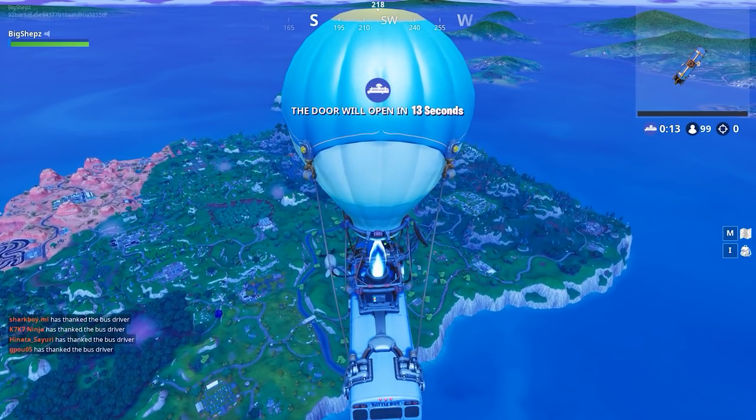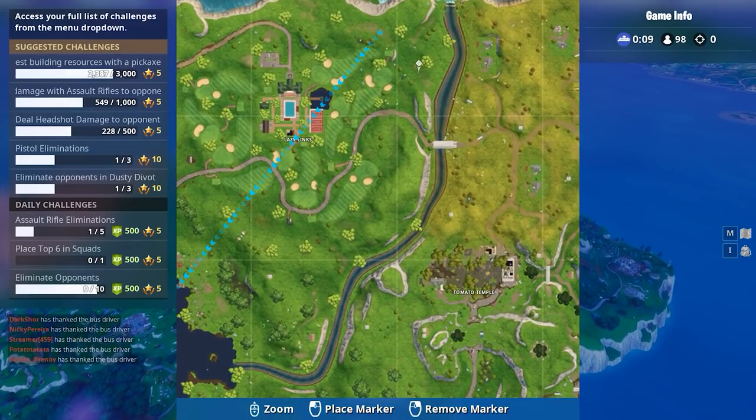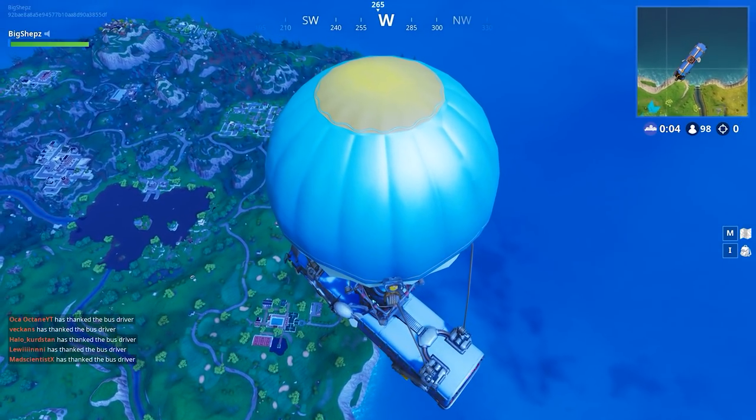Hi, I'm Harry from PCGamesN, and I'm back to help you complete the Fortnite Week 10 Challenges for Season 5. This week you need to search between a covered bridge, waterfall, and the 9th green, and I'm going to show you where that is.